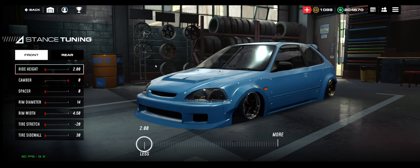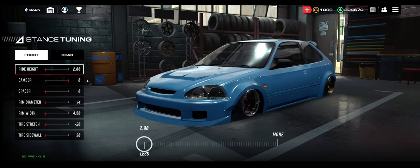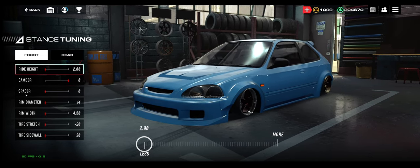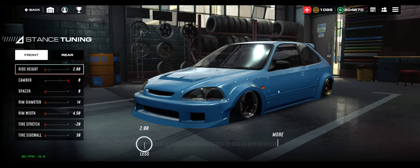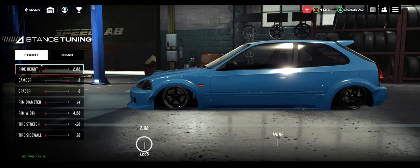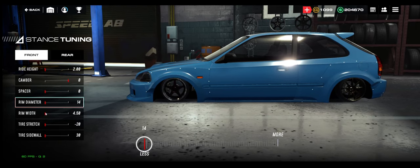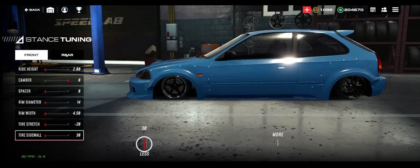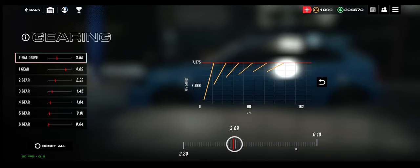Front and back stance settings are identical. Suspension is a little weird right now but this is what makes your car fastest in front wheel drive — it's different for rear wheel drive or all wheel drive. You want ride height 2, slammed to the ground, no camber, no spacer, rim diameter 14, rim width 4.5, tire stretch negative 20, and sidewall 30. Same on front and rear.